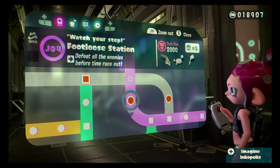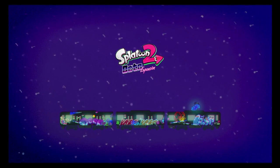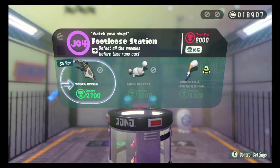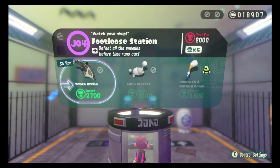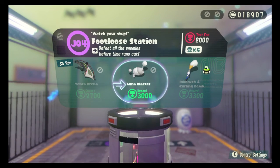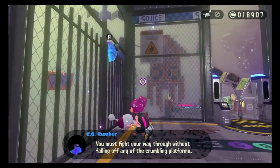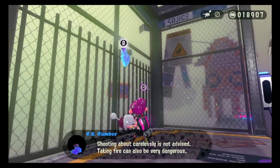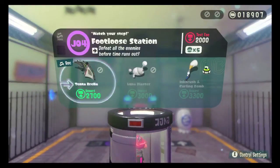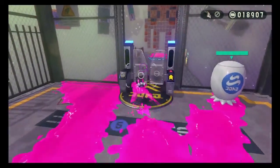Defeat all the enemies before time runs out using the Luna, the Ink Brush, or the Tent Umbrella. What — okay, this is the hardest stage on the rail. Intent on Brilla is the recommended. I think I'd rather use Luna. Ink Brush comes with a curling bomb. Let me let the little dude talk to me. You must fight your way through without falling off. It's this one again — let me switch to the Brilla. It's been a long time since I've used the Brilla.